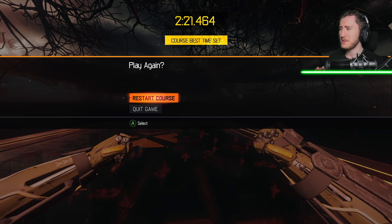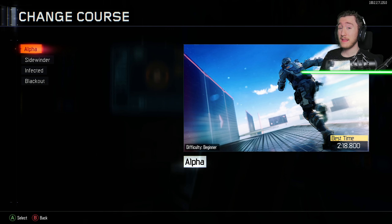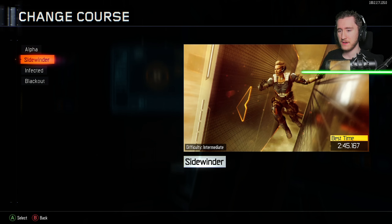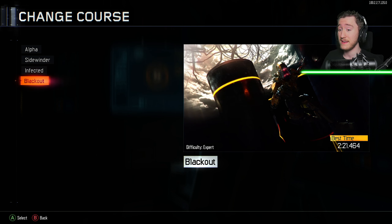It wasn't quite 2:15 or 2:16 like I predicted, but I will definitely take 2:21. Now lastly, before we end off today's video, let's go ahead and review our times here on all four of the free run maps. We got 2:18 on Alpha, we got 2:45 on Sidewinder, we got 2:47 on Infected, and we got 2:21 on Blackout.